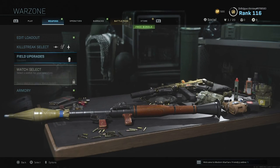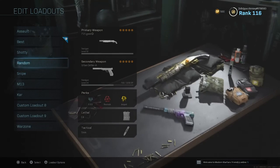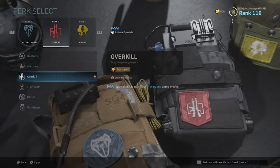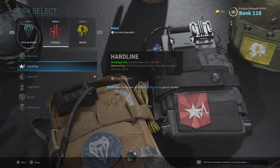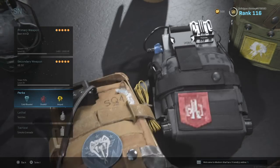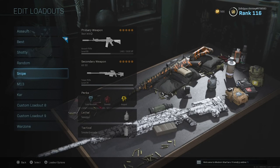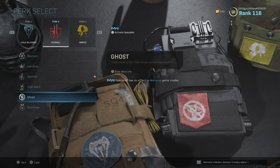In terms of everything else, nothing really matters too much — you could do a completely different setup. In my opinion, overkill is very, very worth it. There's not really any other perk 2 options much better, besides maybe restock, or hardline because you get a lot of prices decreased. But I just feel like it's very, very worth it to have two weapons over one. Another thing to note: if you already have a good weapon from Warzone, maybe you only want to do a sniper-only class or an AR-only class to get you prepared, but still want to do a loadout drop for a better perk 2.